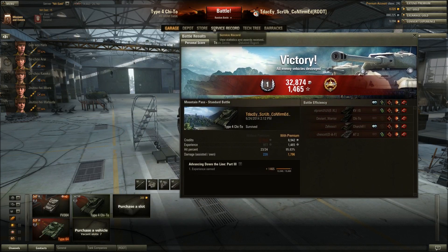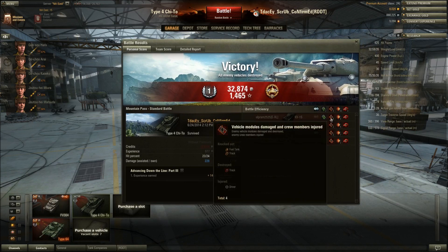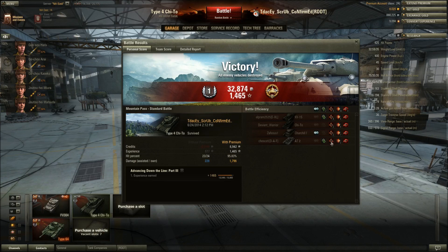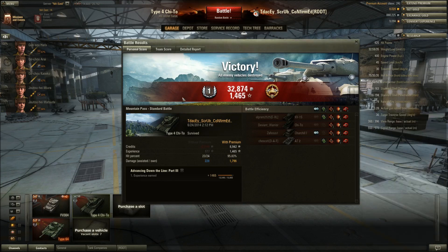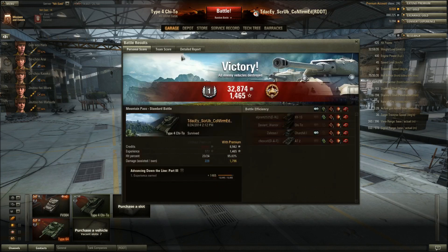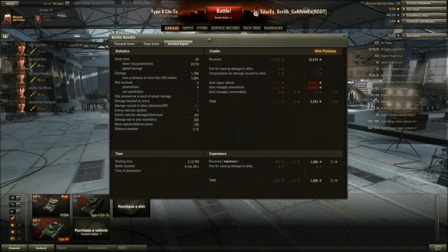Post-game results: 2.1 kilometers traveled showing the flex-tank nature of this Chi-To. The battle report shows 4100 WN8 for doing 1.7k damage and almost 250 spotting damage. Top of the team in damage and XP — earned High Caliber and four kills. That's the second gameplay done.